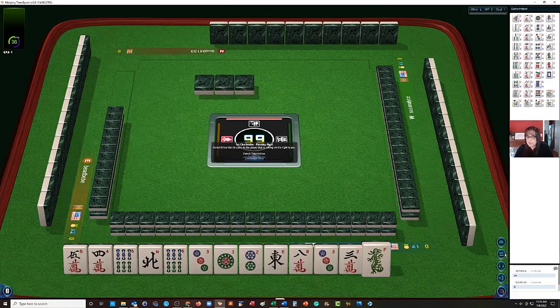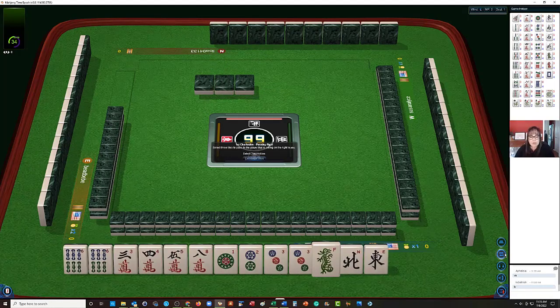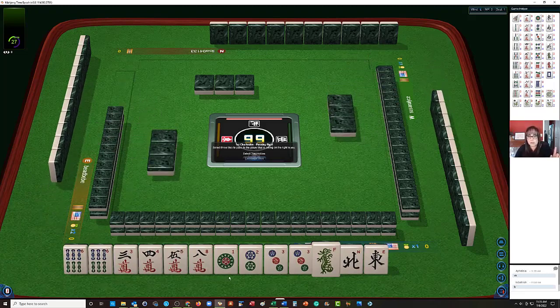Let's see what we have to play with. No flowers, no jokers, and that's okay. We have a pair of six bams, three, four, five, eight in cracks — singles — one, two, three in dots, pair of threes, green dragon, north and east.